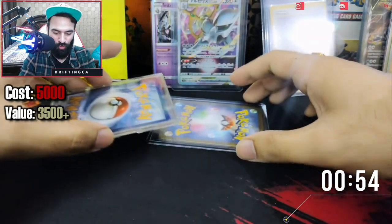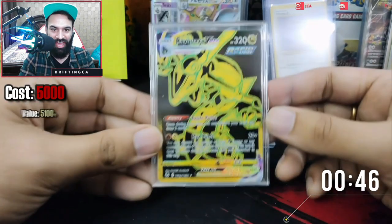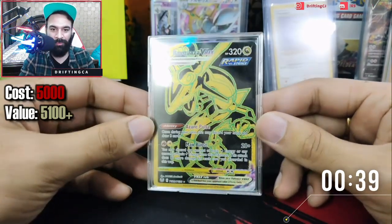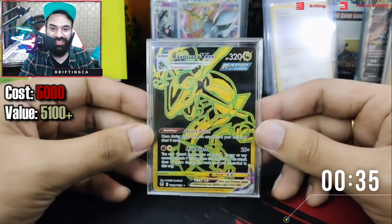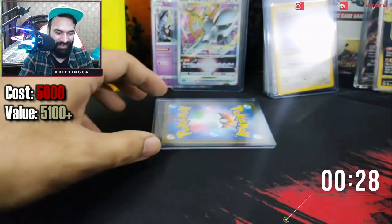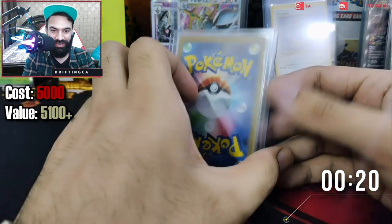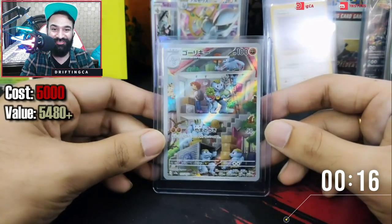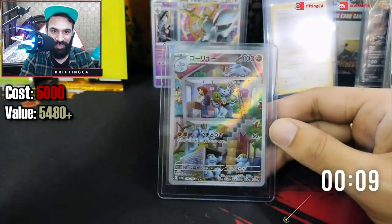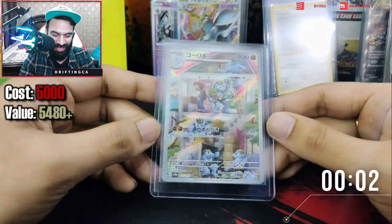We still have two more cards — this is also protected in a card saver. Let's reveal it — we have a gold Rayquaza V Max! This is the second black card I've gotten — I call these 'black' cards, not gold. I have a black Mew and now I have a black Rayquaza V Max. And the last card — a top-loaded Japanese one — we got our first ever 151 card! This is an art rare from 151. We got an art rare of Machoke helping out with moving.